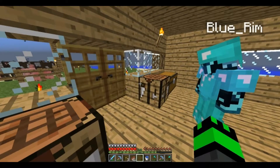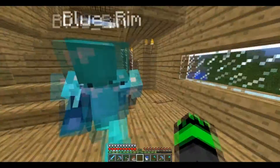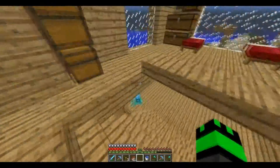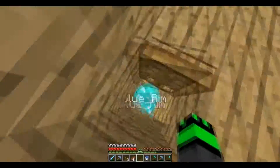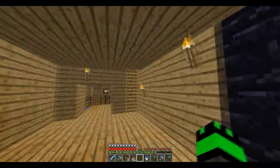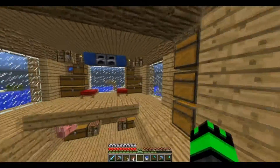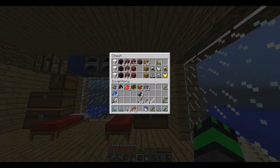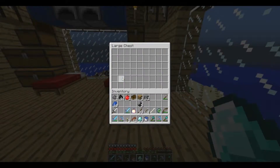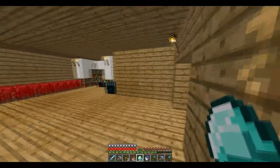We just wanted to record making it. Bam, we got an ender chest! We decided to put it by the enchanting table, right here. I'm gonna throw all my diamonds in there, and our eye of enders. Make sure the important stuff is in there, just in case anything ever happens to our house.